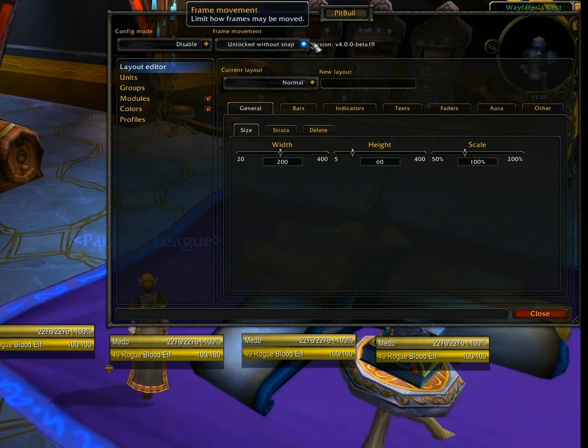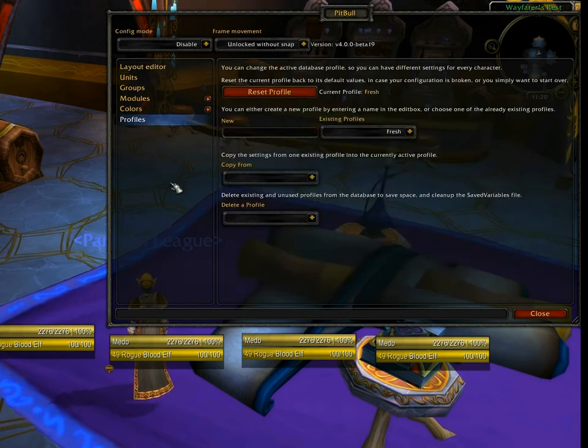For the moment I'm going to leave that on as well. Now let's start going through some of these settings on the left — in reverse order, finishing with the layout editor to give you a sense for how everything fits together. Profiles — for those of you used to ACE add-ons, these will be very familiar. Essentially they're a way to create configurations and share them between players, even between servers, or have multiple configurations on a single character.